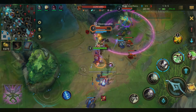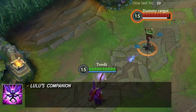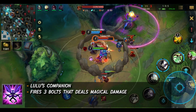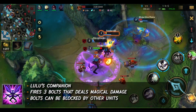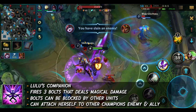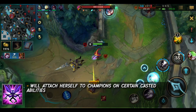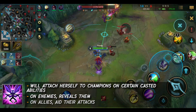Lulu's passive: Pix, Fairy Companion. Pix is Lulu's companion. Pix fires a barrage of three bolts that deal magical damage at whatever Lulu attacks. These bolts can be blocked by other units. Pix can also attach herself to other champions, both enemies and allies, when Lulu casts certain abilities. This will reveal them if they are an enemy, and on allies it will aid their attacks.